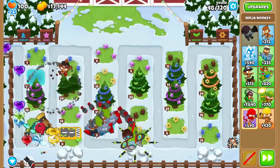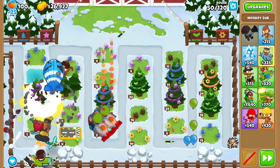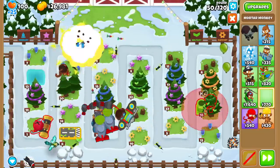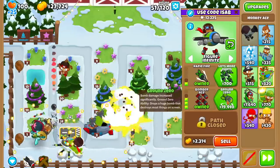There might actually be some use for Double Shot because I realized there's no decamo in this game. My Biggest One mortar can't pop camos, and that means DDTs are going to be a big problem. I don't think Ninja Monkey can decamo DDTs either — Counter-Espionage only decamos if the ninja can pop said balloon. It looks like random balloons are starting to leak, so maybe I should just go for Ground Zero now.